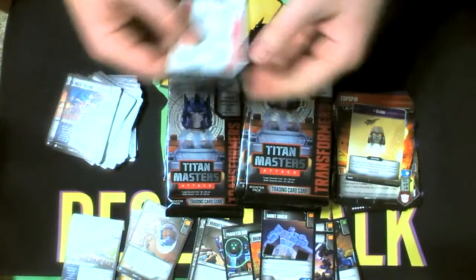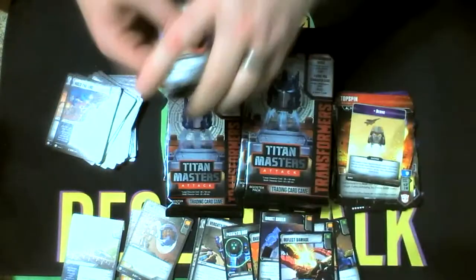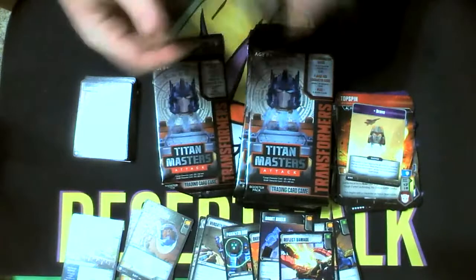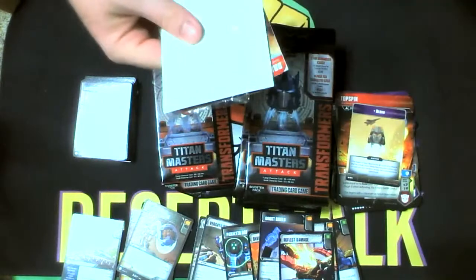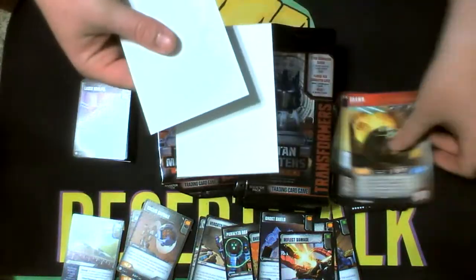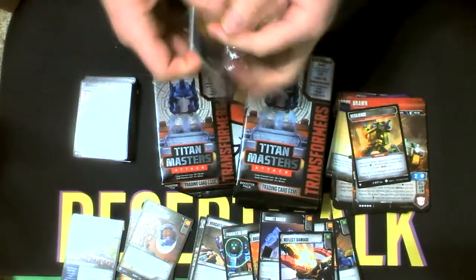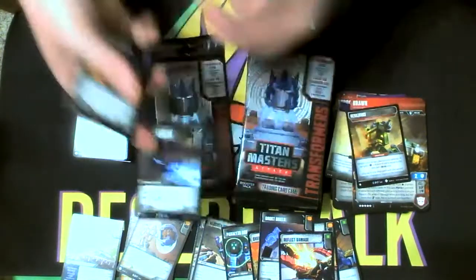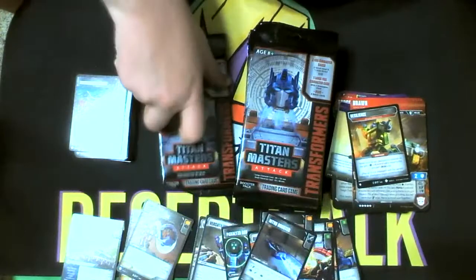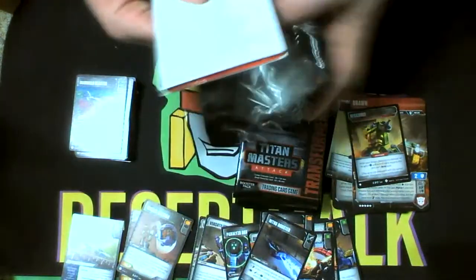Reflect Damage — got plenty of those already, so there's bonus rares. Looks like we got another Brawn and a Brawn Stratagem, so it was a dual set there. Extra boosters — I'm fairly certain I pulled two already, so if I pulled a third that's just extra. Otherwise there's my third right there. Last of the batch.